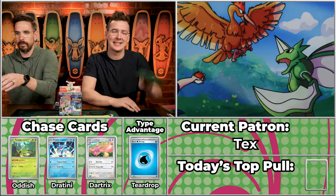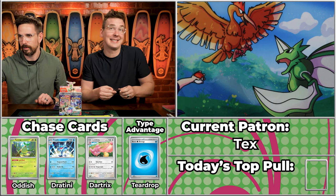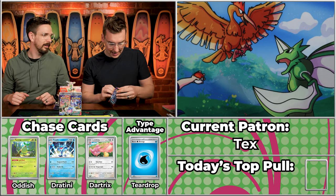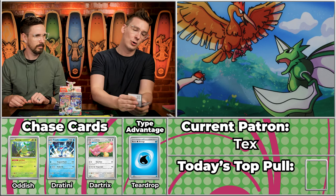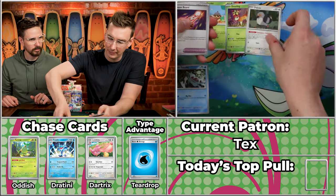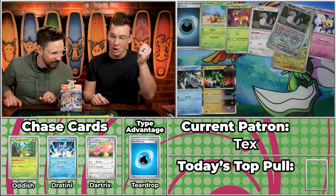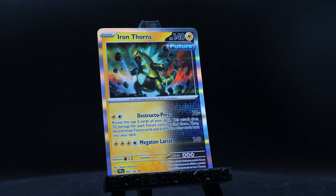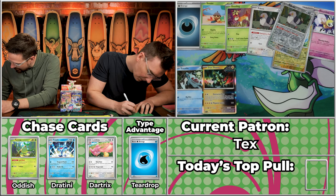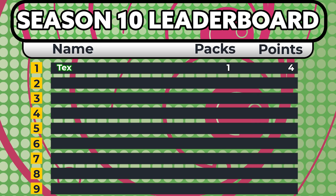Our first contestant of the season for Temporal Forces is Tex — a long-time player in the game. We do not have any type advantage. We have the Seedot, Toteowl, Deerling, Pawmot, Rescue Board, Rabsca, Toedscool, Vikavolt — and it's a critical hit with an Iron Thorns, number 62 on the set. That comes in at 17 cents — just a four-point pack there for Tex. Not a bad way to start the season.